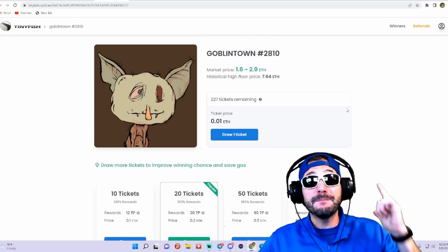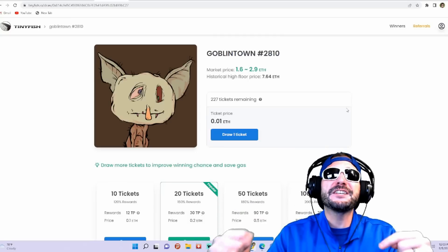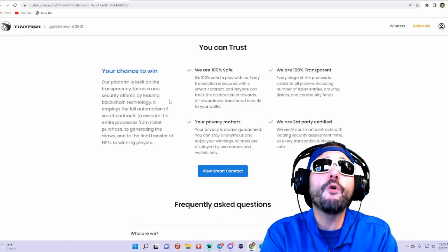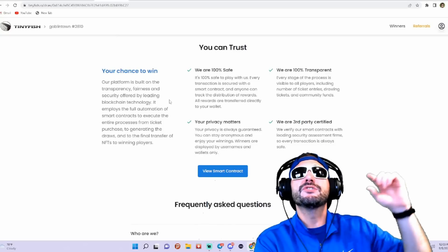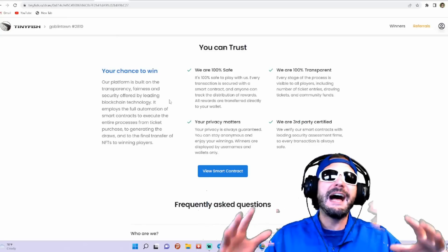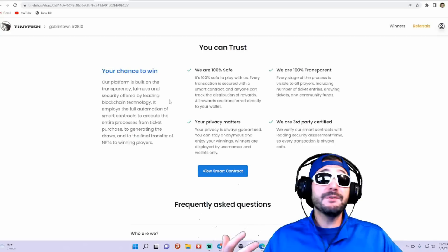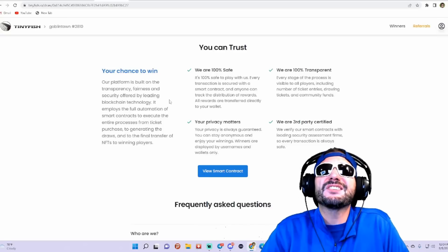Are you looking to get yourself a blue chip NFT? All you need is $20 and a bold dream here on tinyfish.io. Your chance to win on the platform is built on transparency, fairness, and security. Offered by leading blockchain technology, it employs full automation of smart contracts to execute the entire process — from the ticket purchase to generating the draws and to the final transfer of the NFTs to the winner.